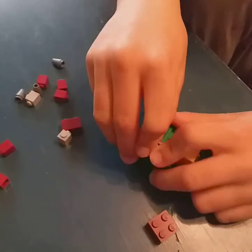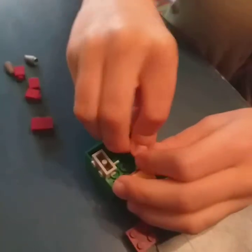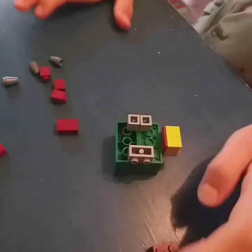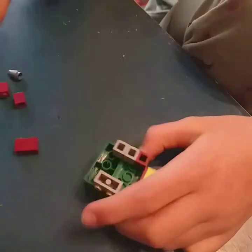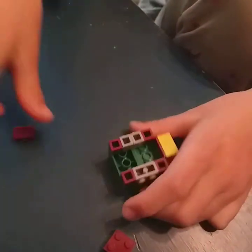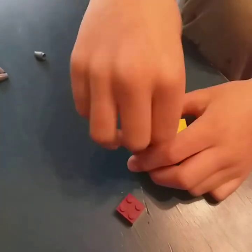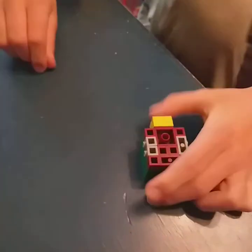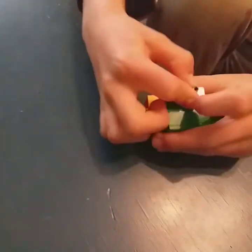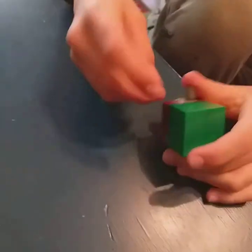Grab one of these bricks and put it on the side, then two more because I ran out of parts, and place them like so. Grab some studs and corner pieces and put them on the corners, then grab a 1x2 brick and place it here. Get another two studs with a 2x4, place it down, grab four leg bricks and place them onto the sides — and there we go, our sniffer is done.